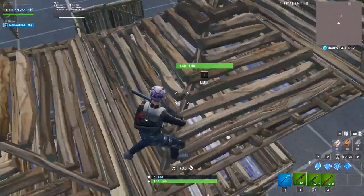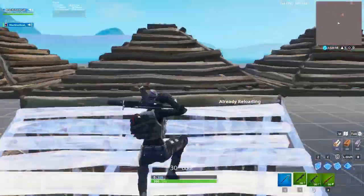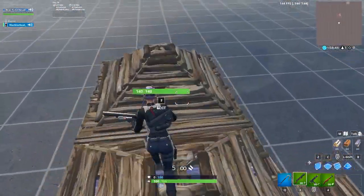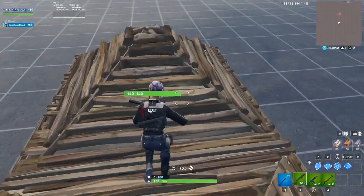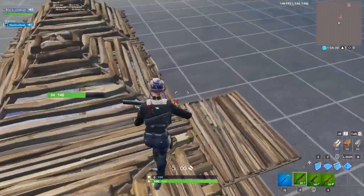You might see a tunnel like this with the side open — you can fall down, get yourself a floor and a wall to protect yourself, and then ramp back up. This kind of tunnel is very common because people don't like to waste their mats all the time, and they feel sort of safe on the mid ground from the sides because they might not see anyone. That makes it really easy for you to drop down.